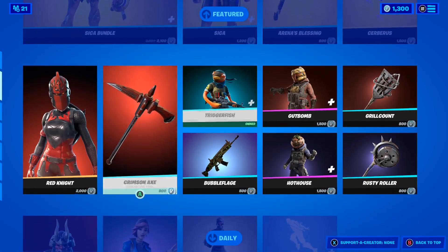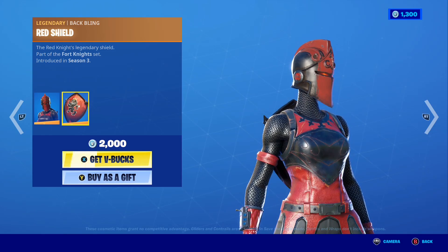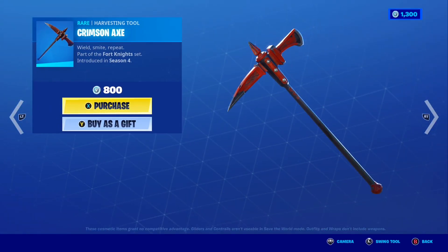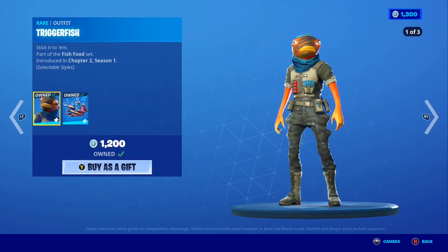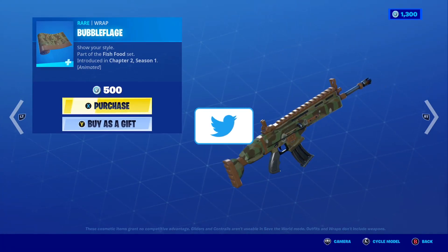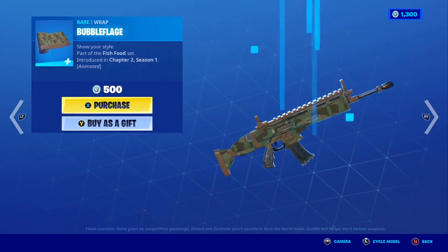Also in today's shop, the Red Knight skin is back with the awesome Red Shield Backbling — so many people love this skin. If you want it gifted, let me know down below. To go along with it, the Crimson X Pickaxe is also back, along with the Triggerfish skin including the Coral Commandos Backbling and the animated Bubble Face Wrap, which looks pretty crazy with those animated bubbles.